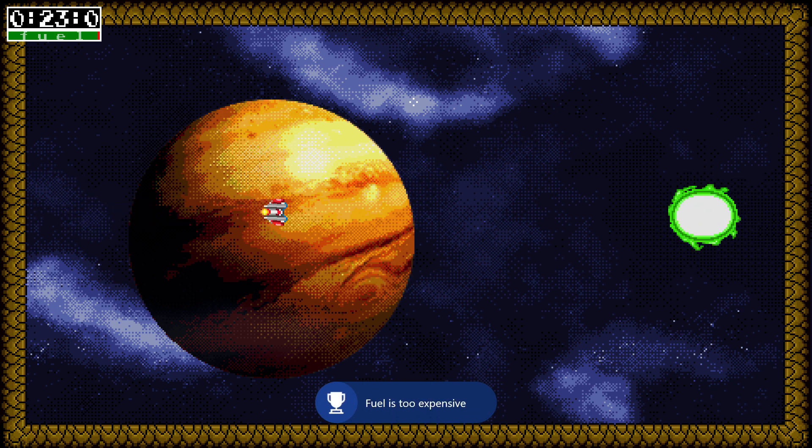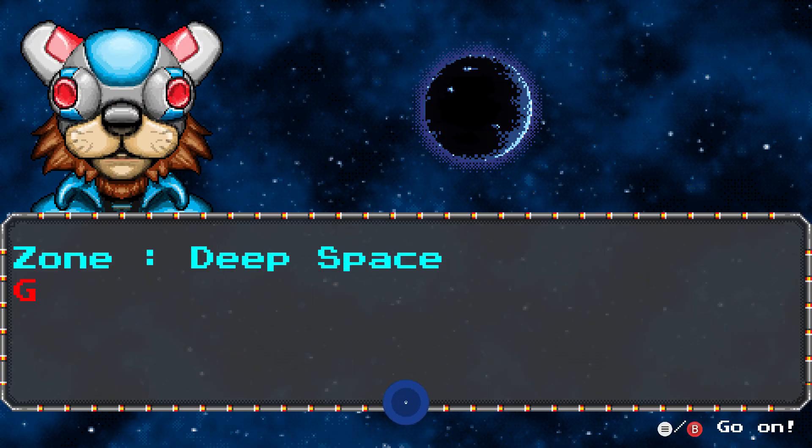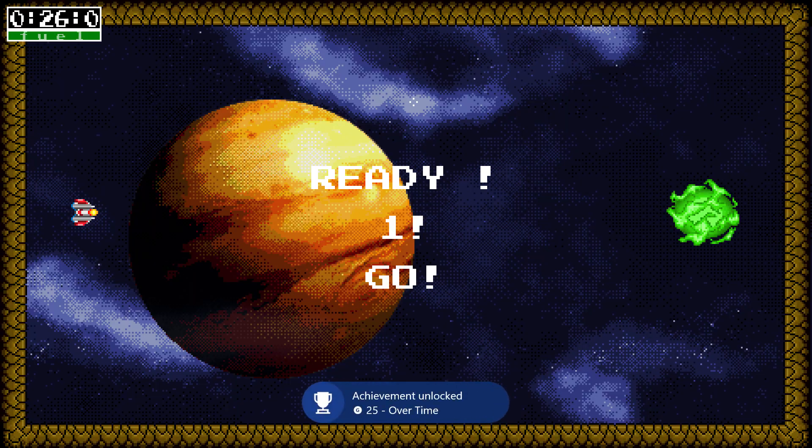Now for the time-expire achievement. Don't use all your fuel — just stand around and wait for the timer to run down and we'll get the achievement for running out of time.